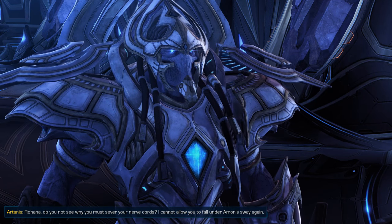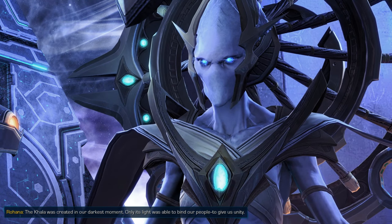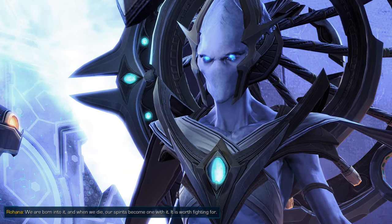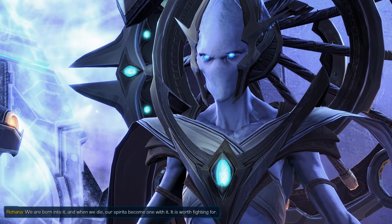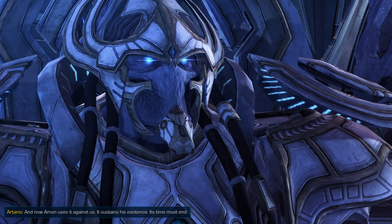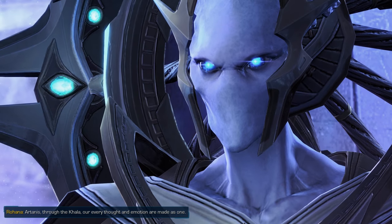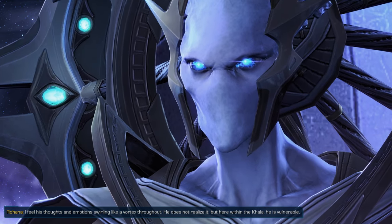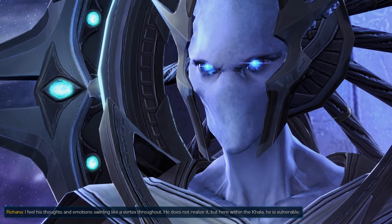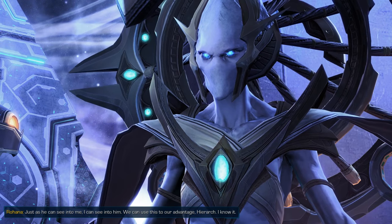'Rohana, do you not see why you must sever your nerve cords? I cannot allow you to fall under Amon's sway again.' 'The Khala was created in our darkest moment — only its light was able to bind our people, to give us unity. We are born into it and when we die our spirits become one with it. It is worth fighting for. And now Amon uses it against us — it sustains his existence, its time must end.' 'Through the Khala, our every thought and emotion are made as one. I feel his thoughts swirling like a vortex throughout. He does not realize it, but within the Khala he is vulnerable.'